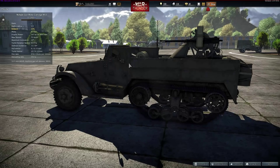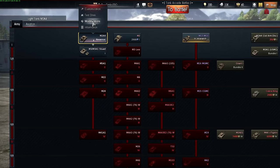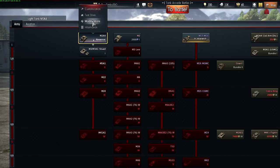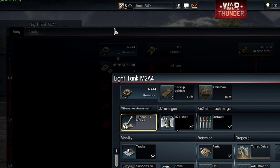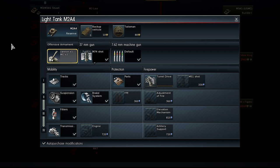To figure out which tank works best for you, right-click any of them. The menu that opens up will show you the tank from different angles, its specifications, and even offers a test drive option. This is where you can also see the vehicle's future modifications. They strengthen your tank using the experience you earn in battle. Modifications are split into three groups: Mobility, Protection, and Firepower.